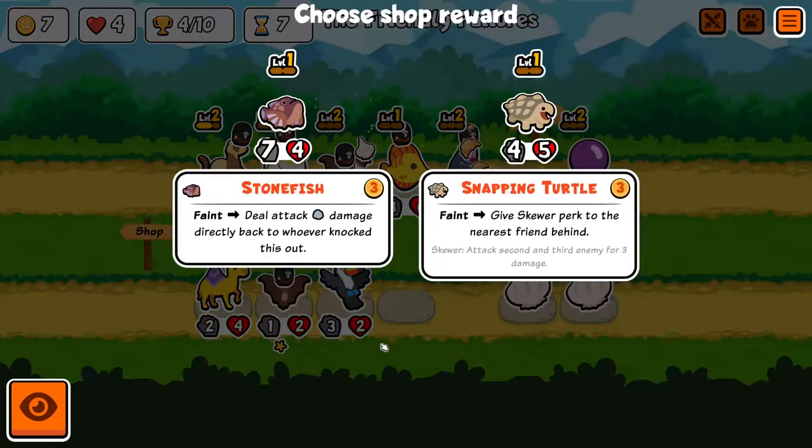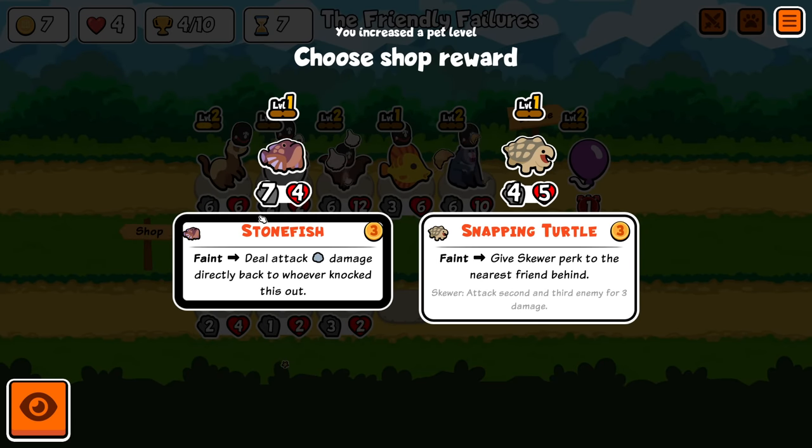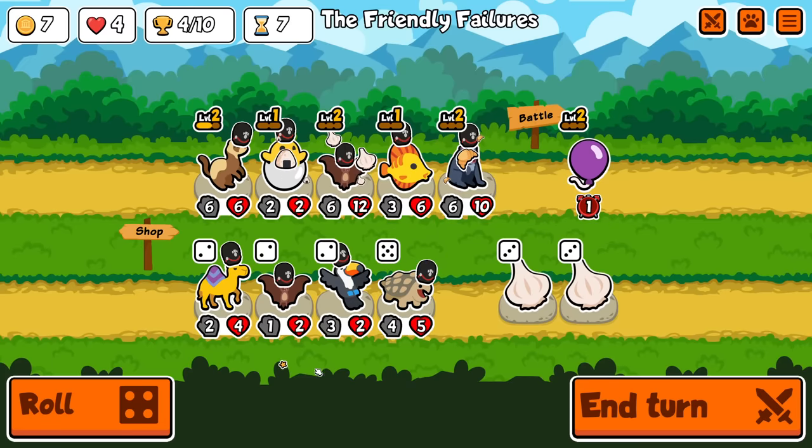Bats, love it. Stonefish and snapping turtle. Stonefish — I bought it like twice but it didn't seem very good, because both times it just traded into the thing and didn't do any damage. But snapping turtle is kind of interesting because it has new equipment — give the scoo a perk to the nearest friend behind, which has the ability to attack second and third enemy for three damage. So it kind of turns it into a tiny octopus.